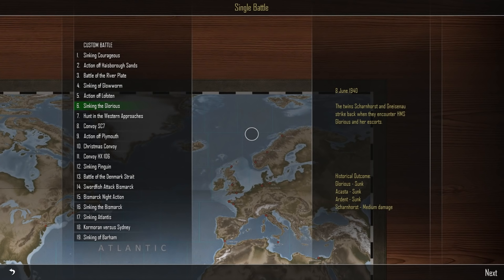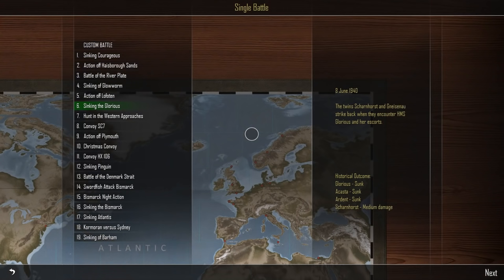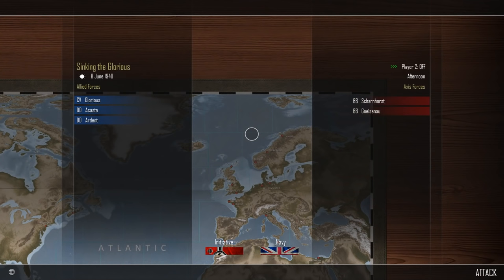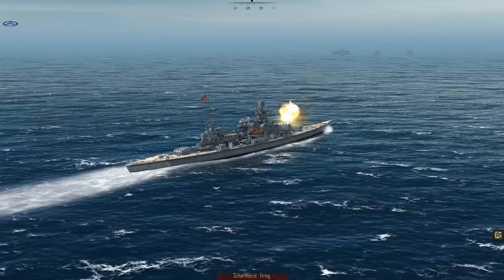There are various different ways you can play the game. What we're going to do to begin with is a naval battle - we're going to recreate the sinking of the British aircraft carrier HMS Glorious, along with her two destroyer escorts the Ardent and the Acaster, at the hands of the two German battleships Scharnhorst and Gneisenau on the 8th of June 1940. That's what actually happened - we're going to try to change history.